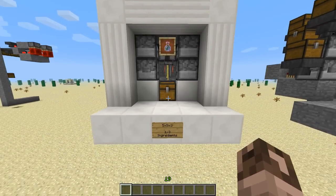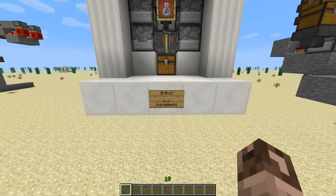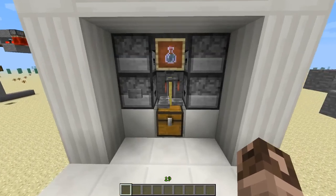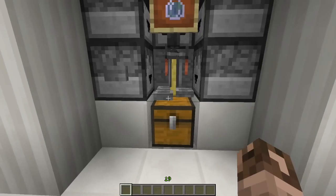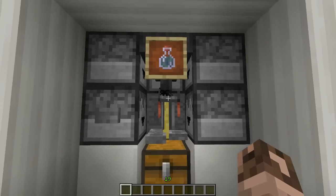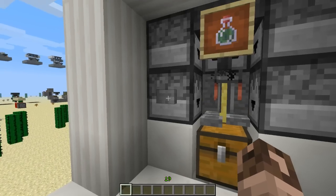This is my first design — it's a five by five by three design and it can hold between one and three different ingredients. For those unfamiliar with how potions work: water bottles go down here, your first ingredient goes up top and comes down to change the bottles, then the second ingredient, then the third. This handles up to three ingredients, and the one I'm currently doing is the potion of poison.